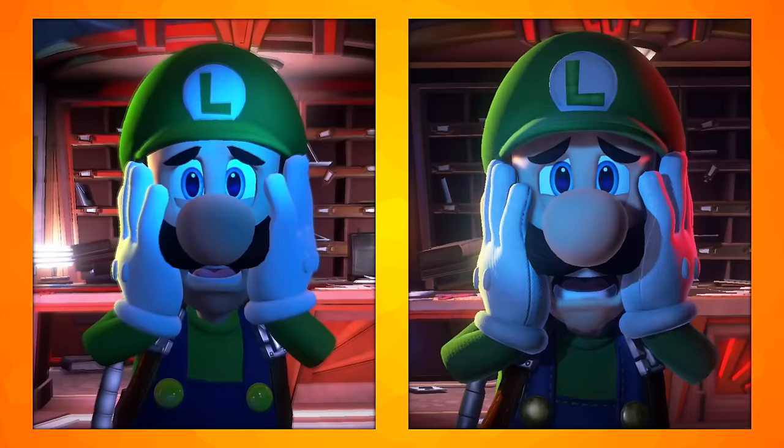Surprisingly, he doesn't actually have individual teeth like he does in all of the marketing artwork. The lighting here also changed dramatically, with Luigi's cap now casting a shadow on his face, and his nose does this too. Luigi's facial expression is now much less exaggerated, and you can no longer see the uvula at the back of his mouth. His tongue is also a slightly lighter shade of pink.